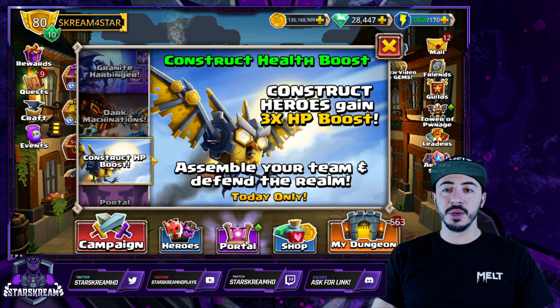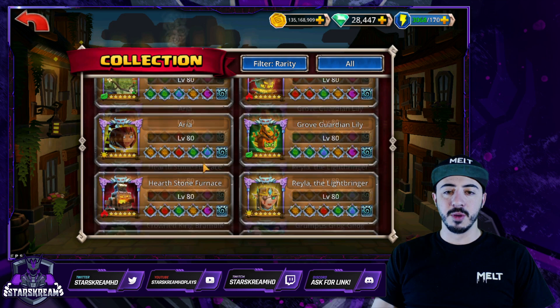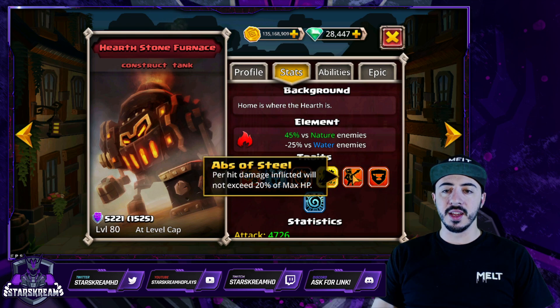Construct heroes gain a three times health boost — assemble your team and defend your realm. So what we're going to do here is take advantage of this boost and use it with our friend Furnace. As I hope a lot of you guys know, Furnace has a few special traits, one of them being Abs of Steel.